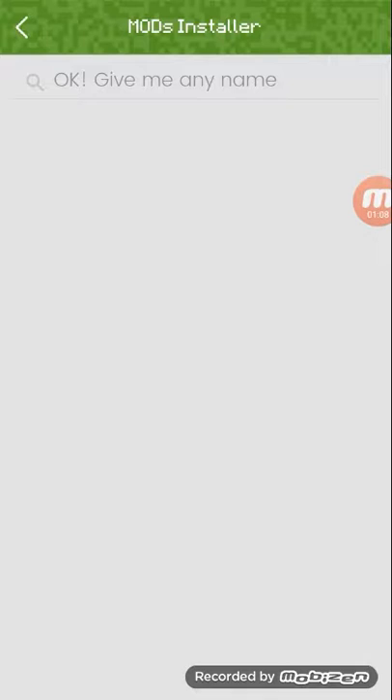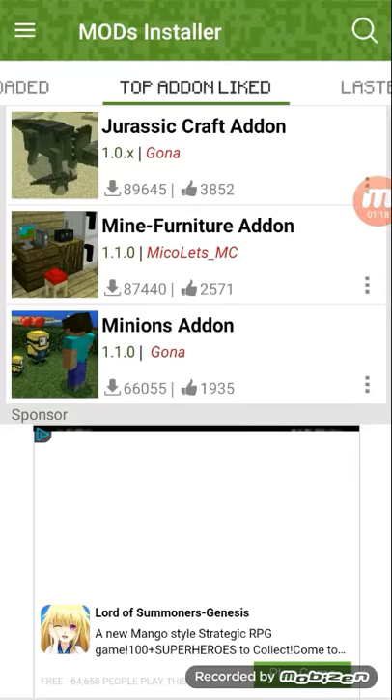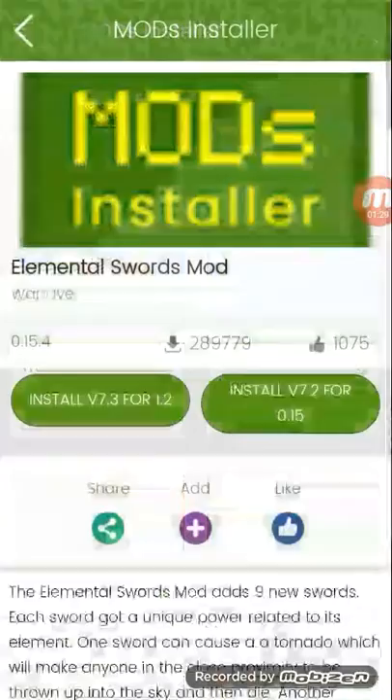You just press here and it shows you the available mods. Let's see — oh, elemental swords! Yeah, elemental swords.